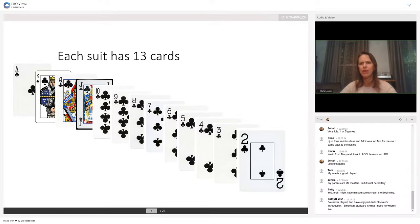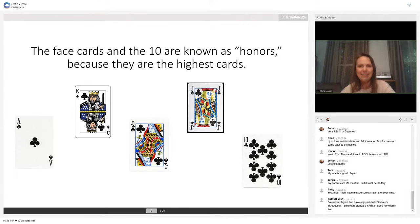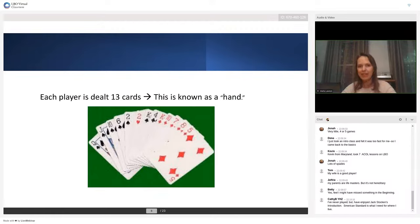That's kind of the extent of the math abilities you need. People think you have to be good at math to be good at bridge — you don't. You have to be able to count to 13 and add to 40, and that's about it. The ace, king, queen, and jack are called face cards. These face cards plus the 10 are called honors because they're the highest cards. The other cards, the two through the nine, are called spot cards.